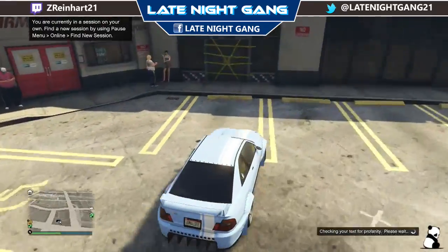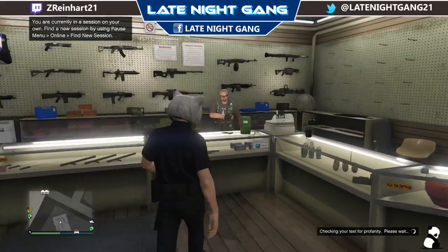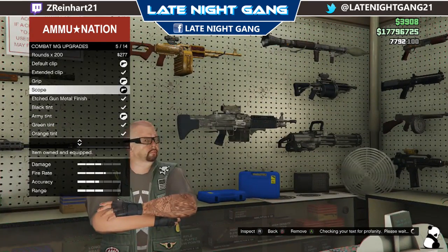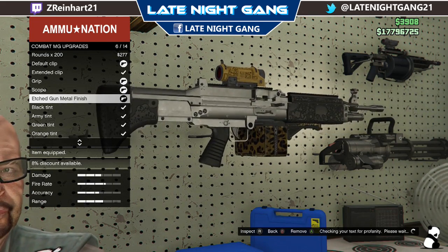Once you finally get to the gun store, you're going to want to walk up to the guy at the counter and browse the weapons. Go to Combat MG. You're going to want to buy the etched gun metal finish. It should look like this with the skulls and stuff on it. It's actually really cool, so you're going to buy that.